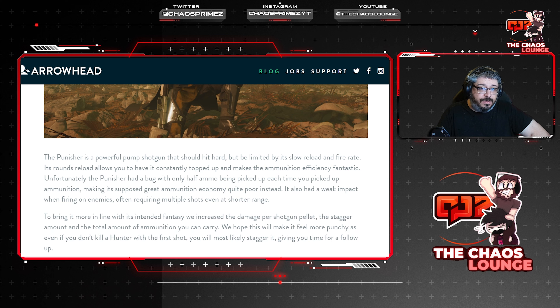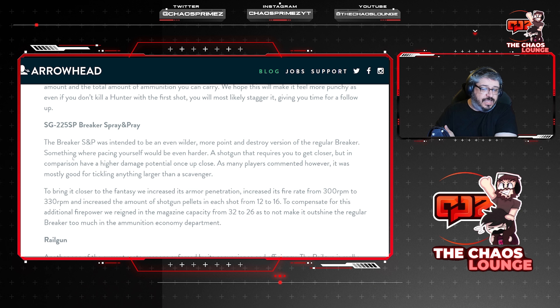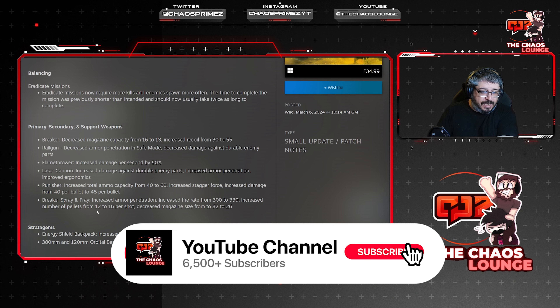The SGA Punisher had its capacity increased from 40 to 60, increased stagger, and damage from 40 to 45 — overall a buff. 'The Punisher is a powerful pump shotgun that should hit hard but be limited by its slow reload. Unfortunately, the Punisher had a bug where only half the ammo was picked up each time, making its ammunition economy quite poor. It also had a weak impact on enemies, often requiring multiple shots even at shorter range.' To fix this they increased damage per pellet, the stagger amount, and total ammo capacity, hoping it will stagger hunters even if you don't kill them with the first shot.